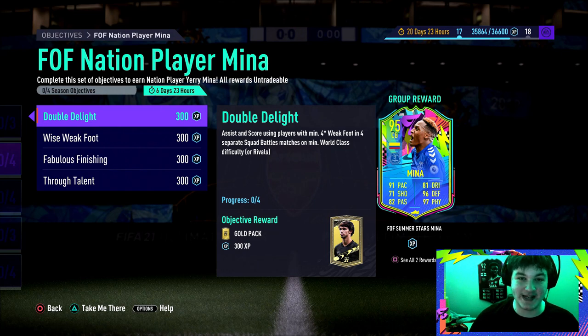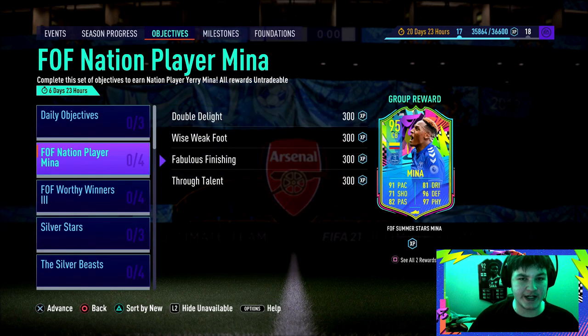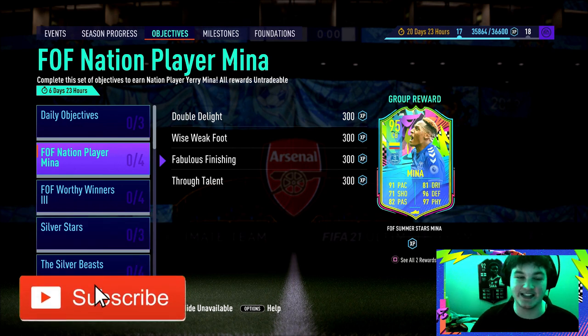Welcome back to another objectives video. Today we're looking at the new 95-rated Summer Stars Yeri and Mina. EA have been smashing these objectives out and we haven't had an online objective for a while, but you guys seem to be liking these even when they're not online. Before we get into it, if you get anything from this, make sure to drop a like and subscribe — we're trying to hit 7k before FIFA 20 ends.